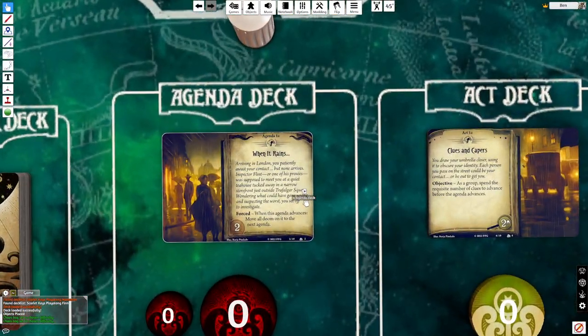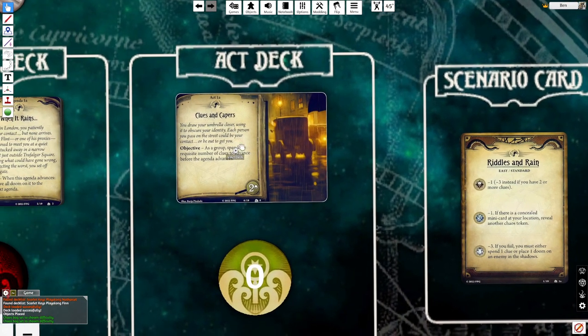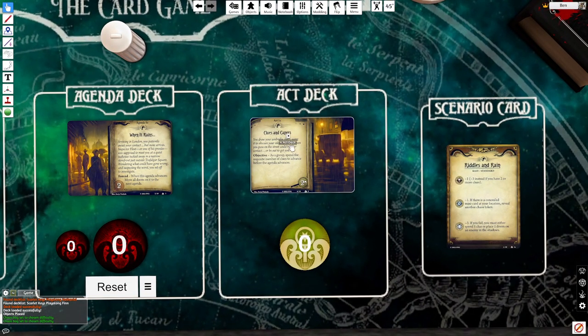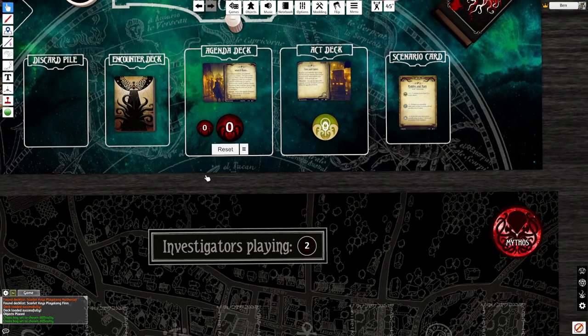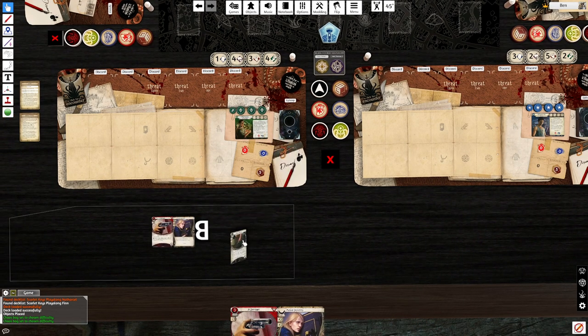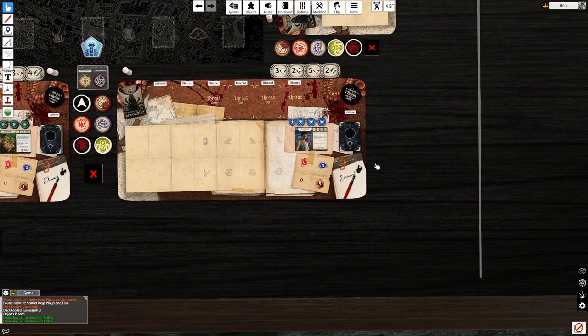On standard we don't need the difficulty card anymore. Let's read our acts and agendas. Agenda 1A, 'When It Rains' — arriving in London, awaiting contact at a teahouse near Trafalgar Square. When this agenda advances, doom moves to the next agenda. Act 1A, 'Clues and Capers' — as a group we want to spend four clues before the agenda advances. It's a race, but the penalty for losing is extremely minor, so I'd rather just focus on setup.